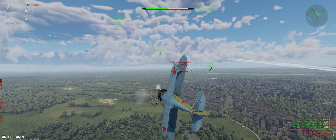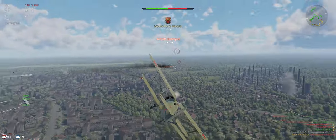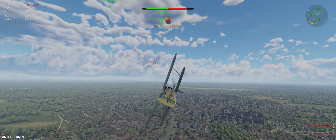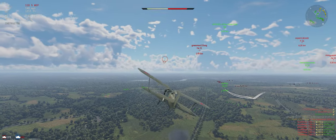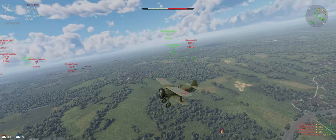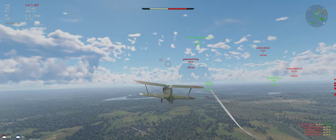So when their back gunners are shooting at one of your teammates, you've got a prime opportunity to get after him without worrying about that back gunner. Seems to have flipped back behind us from what I see on the radar — seems to be the closest to our side in the area.